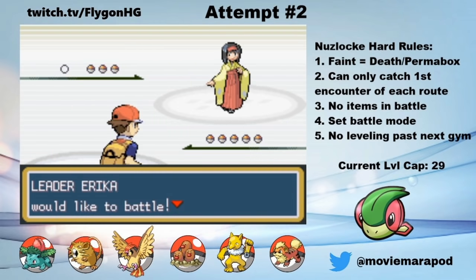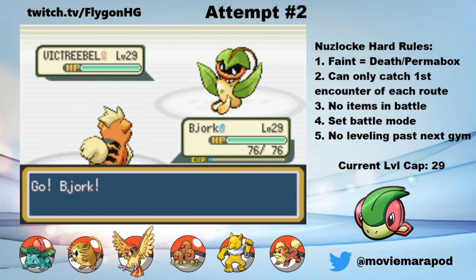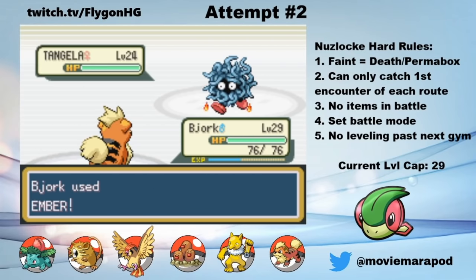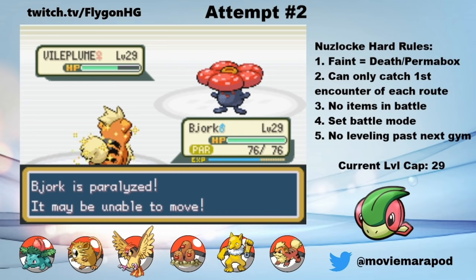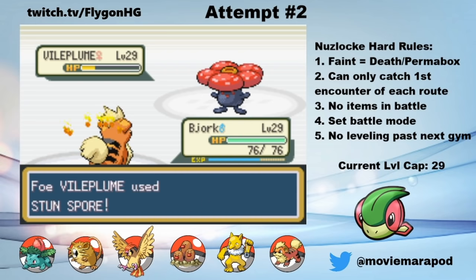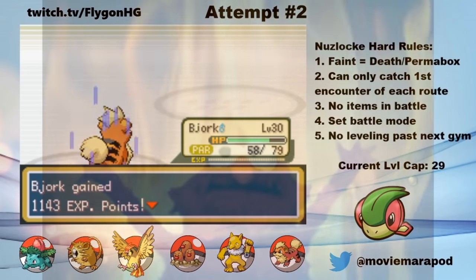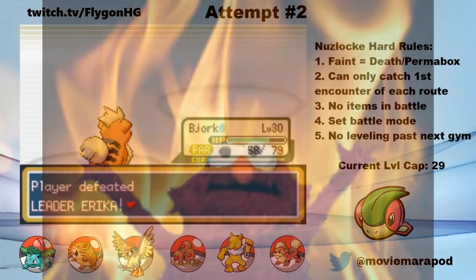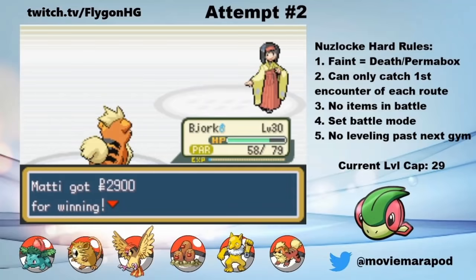Given that we have a Fire type, a Flying type, and a Psychic type, I'm really not too worried about Erika's Grass/Poison Pokemon. I start with Growlithe to lower Victreebel's attack and then take him out with two Embers. Tangela comes out and goes down in two Embers as well. Vileplume attempts a Stun Spore, but I have a Cheri Berry to thwart it, and after a second Stun Spore, Bjork finally takes some damage — but by then it's too late. Erika's plants have been burned to the ground and I get my fourth gym badge. I really didn't think that it would be that easy, but I did get some lucky misses there.